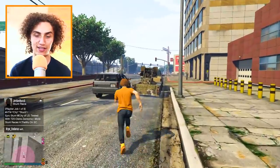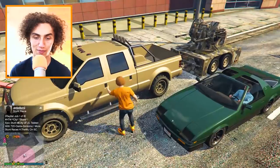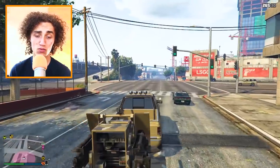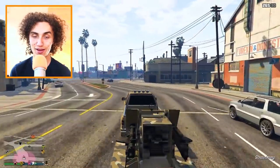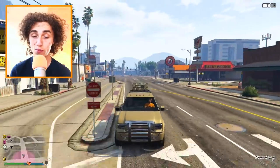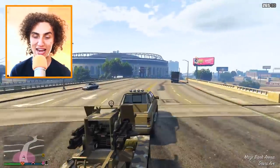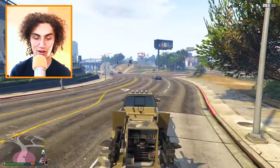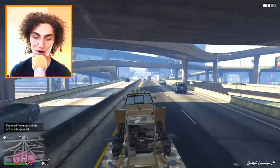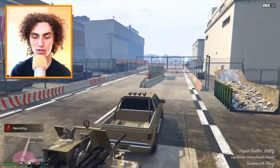There we go - our anti-aircraft vehicle is right over here. You're supposed to operate this with two people: one person is supposed to be driving, and we can detach and reattach the trailer. I guess we just have to go to the airport and test it out on some planes. The idea is to have one person driving and one person in the back - if you were the full squad, nobody's gonna mess with you because you're a badass. We already maxed it out with the best guns.